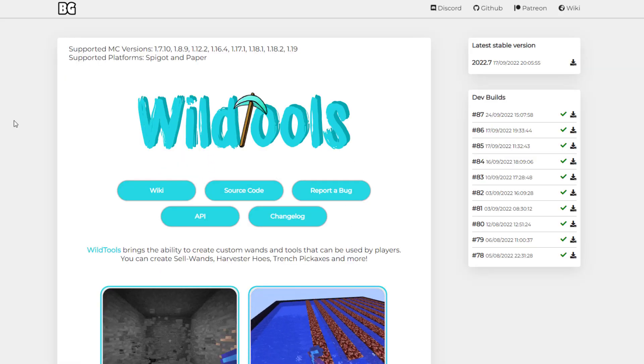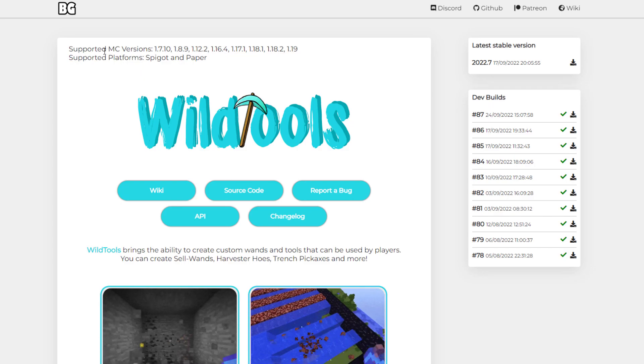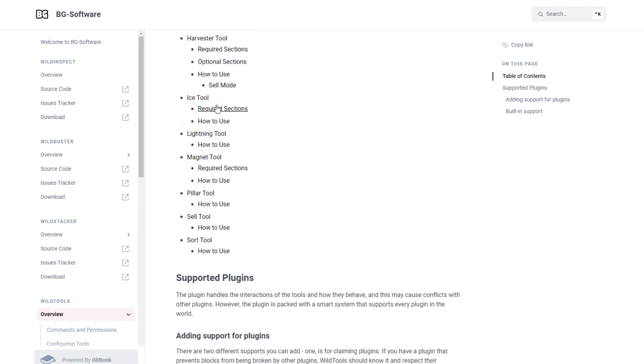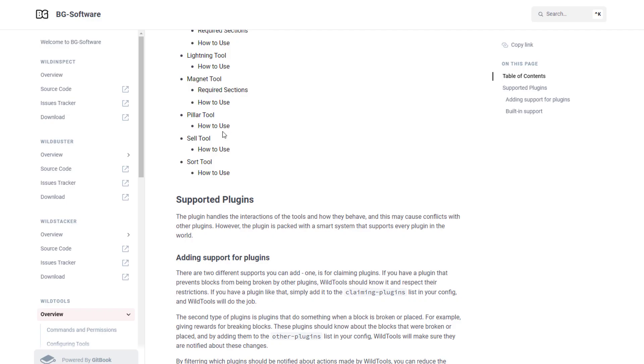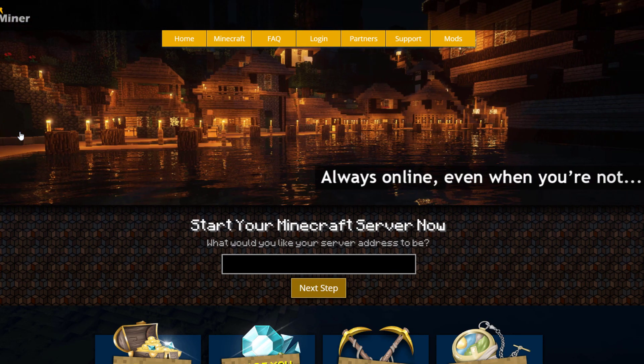This plugin is not on Spigot — it's on bgsoftware.com and it is free to download. It supports multiple Minecraft versions and also has a wiki where you can look at more information about each tool and how to use them. If you need a server to host it on, check out serverminer.com for the best and cheapest hosting around. That's it for me — subscribe, like, comment, and I'll see you next time.